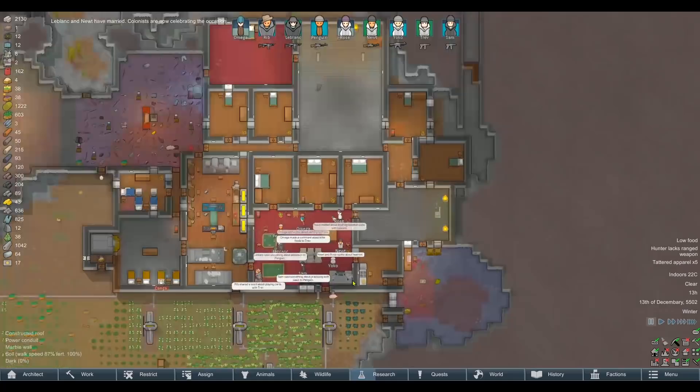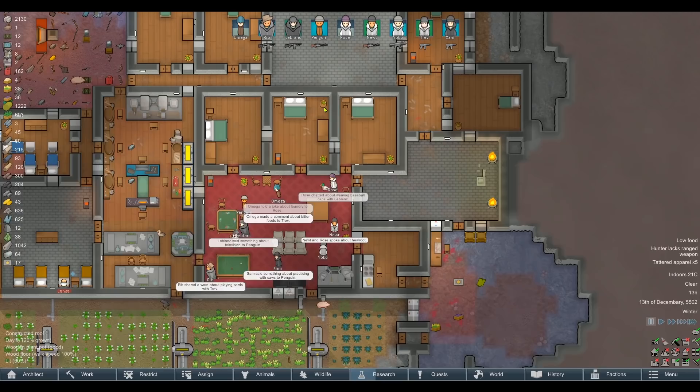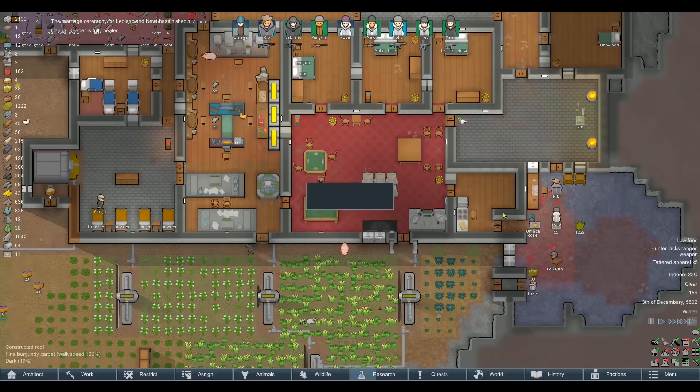In terms of research, I forgot to mention: I've queued up Precision Rifling, because I thought getting assault rifles rather than giving everybody chained shotguns — which obviously have a horrible range issue — would be better. Give everybody assault rifles instead, swap out the LMGs. They're far more accurate even though they haven't got the same stopping power. A lot of the raiders we've dealt with have been very lightly armoured, so assault rifles are just going to be better in every scenario.